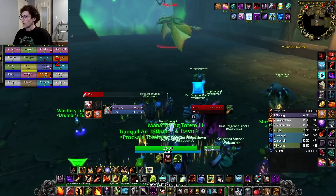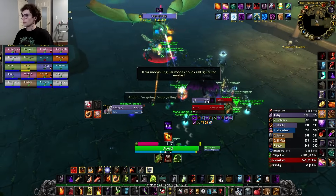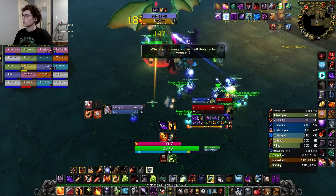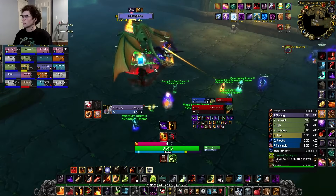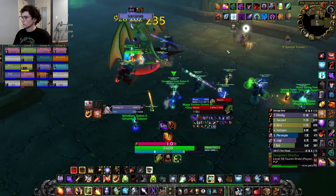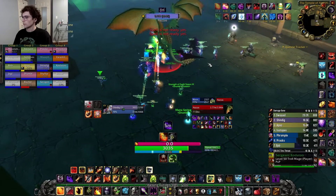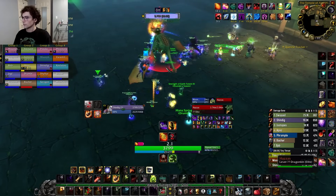The sixth boss is Hazas and Morfaz, similar to Lord Kelris from Blackfathom Deeps — there's a physical realm where you face Hazas and a dream realm where Morfaz resides. To start, you'll face Hazas in the physical realm. This boss has all the usual dragon mechanics with a frontal and tail swipe, so position the raid to one side. The frontal applies a stacking debuff, so have your other tank taunt before stacks get too high. Hazas will also occasionally apply a non-dispellable dot for your healers to heal through.